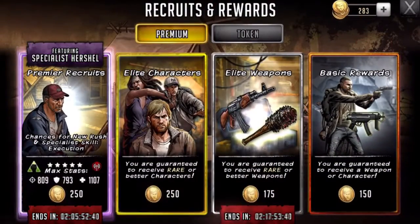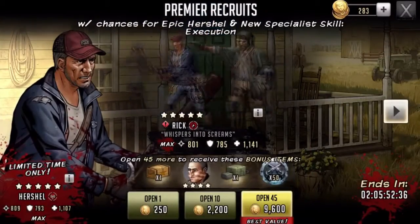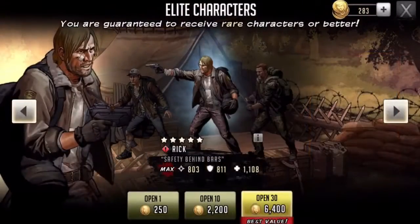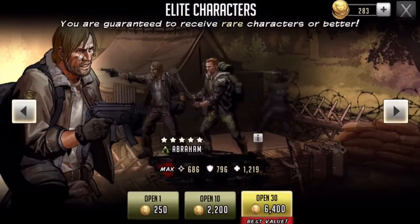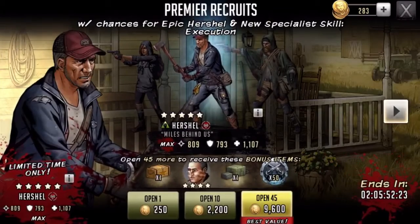I'm not going to do the Premier Recruits because I have a feeling that the odds are a bit low on that. So I'm going to try the Elite characters. Also, the Elite characters are the only section which have the Rick that I want — the 5-star Rick, Safety for Harm — and a bunch of other characters that are in the Premier Recruits.